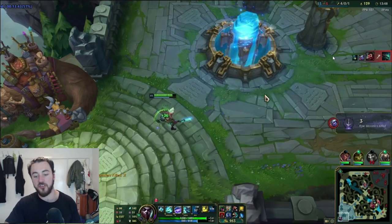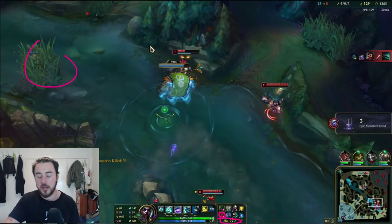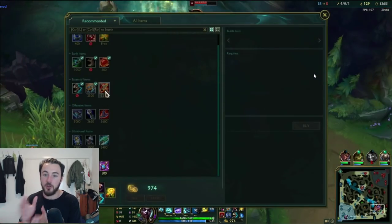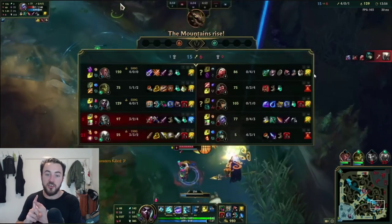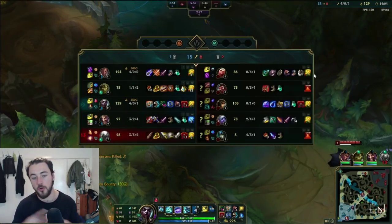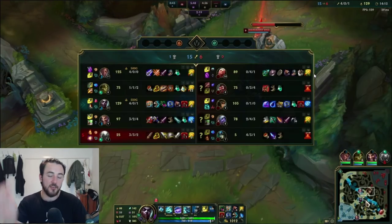I'm working towards my Lich Bane and finishing my boots first. A question I get quite often is when do you sell your Doran's and Dark Seal? If I'm not really urgent for a specific power spike, I really like to hold on. I want to use my Pink Ward first, come back, then get my Sheen. I really try and hold off on selling my Doran's until it actually buys me Lich Bane. I don't like selling Doran's just for a Blasting Wand or an Ether Wisp. But if it helps me actually complete the Lich Bane, then yes I would sell it. It's a bit awkward sitting on Sheen and not finishing Lich Bane but I just really don't like selling Doran's early — it's a big waste.